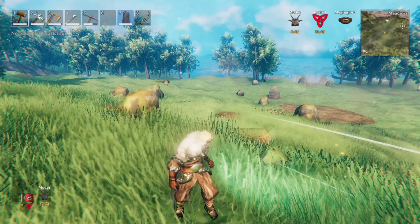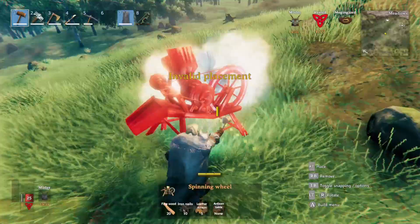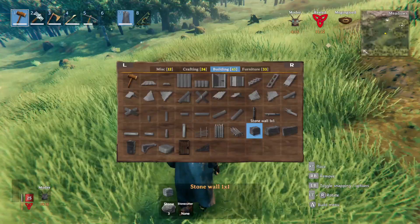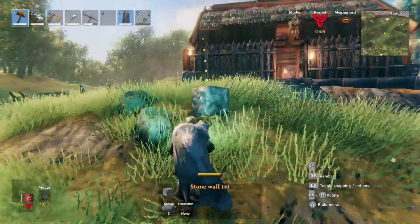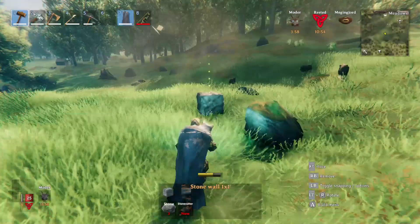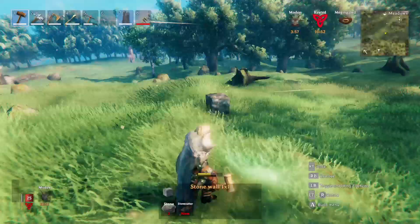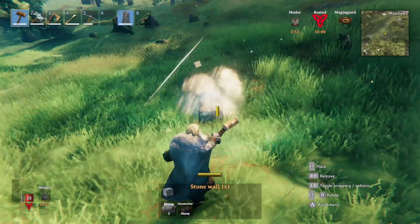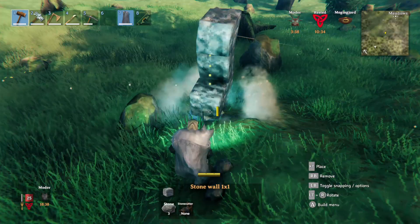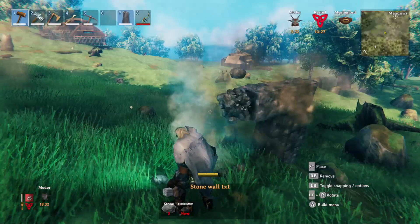Press F5 and type 'debugmode' — it'll pop up as true. If you press B, you get no placement cost, which effectively gives you creative mode. I'll just place this down — I didn't have any materials in my inventory. Even though I don't have any stone I can go ahead and put blocks down. The best part is it ignores workbench range requirements, so you can just put blocks and buildings down wherever you want — great for creative builders or planning something out for your legit world.